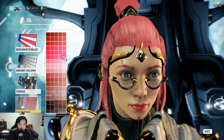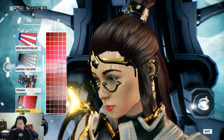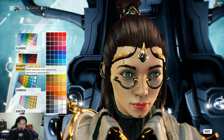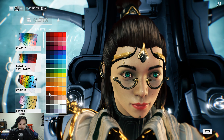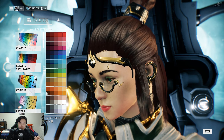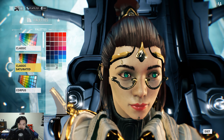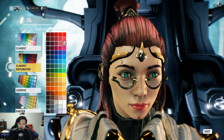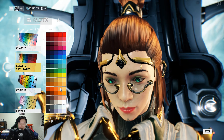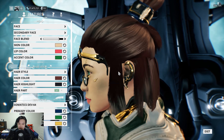Hair color is something from the Valentine's palette, which I think was one credit during Valentine's Day. It's basically one of the browns. You might be able to get something similar from the saturated palette or the regular classic palette — you can have fun trying to mix and match. For hair highlight, I've stuck to black from the saturated palette. Highlights look a little bit weird to me, but I've stuck to black highlights — I don't really want my hair to be all fiery.